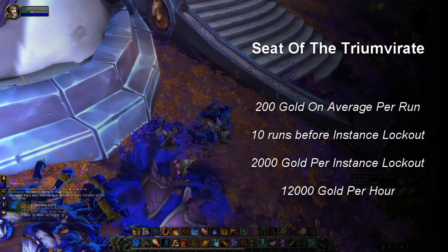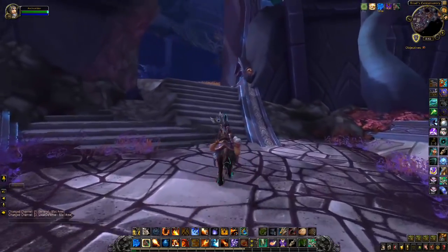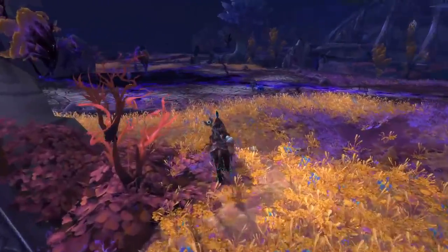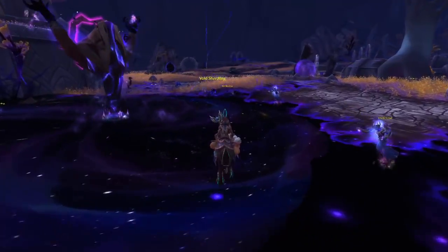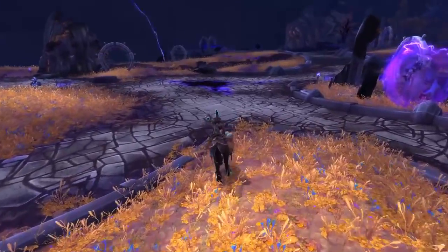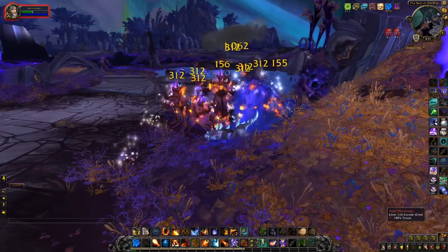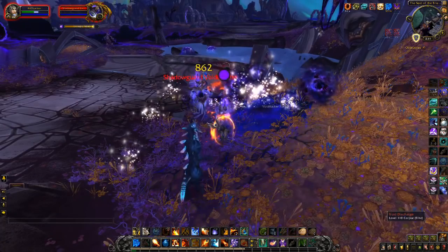Having completed the run, just exit the instance, reset it, and repeat the whole process. What I tend to do is park a toon at the entrance and just do 10-minute bursts at a time and then go do something else. But if you want to farm for longer periods, you can try alternating runs with mobs in the second part of the uninstanced Seat of the Triumvirate. In the open world the mobs don't respawn instantly and they leash unlike dungeon mobs, so it isn't quite as efficient — but you can still get hundreds of gold per pull if you round up enough mobs at once.